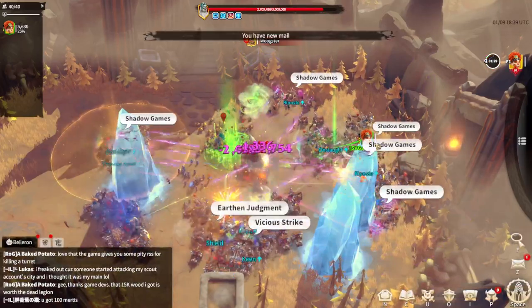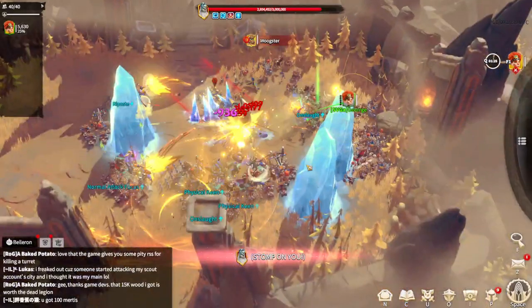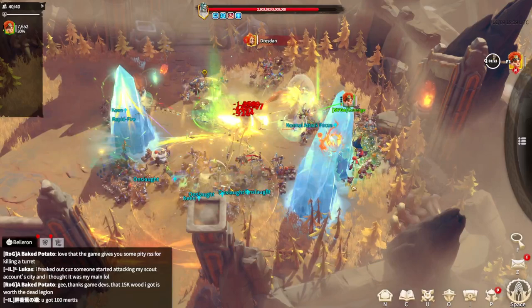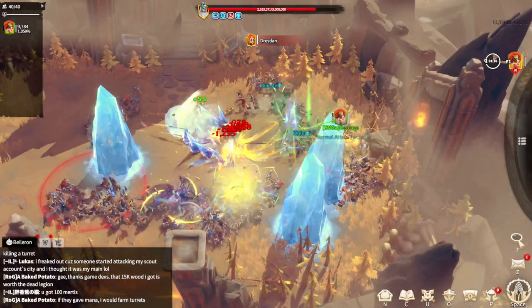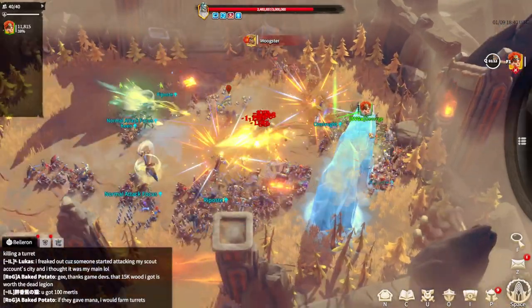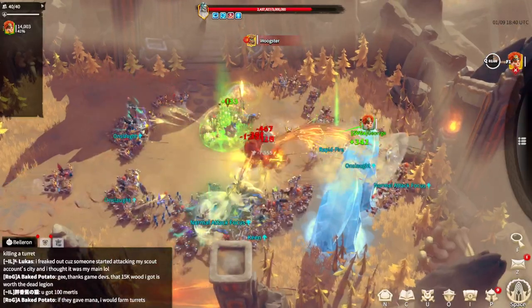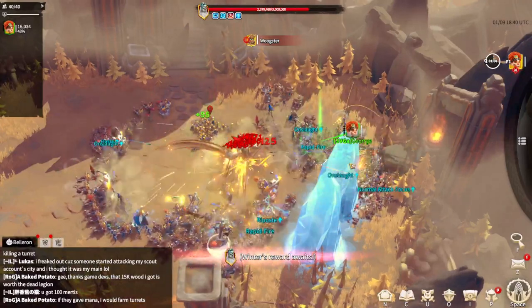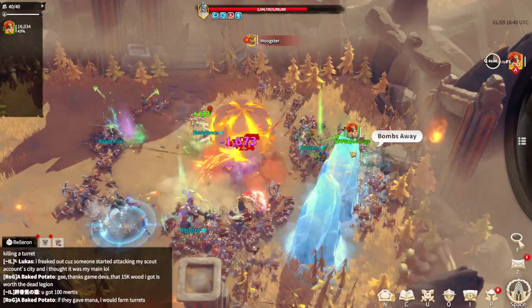Right now it's all about dealing as much DPS as possible, so that's what we are doing. After that it's all about marks — if you are marked it's better for you to hide with the ice. We are doing amazing and have great positioning. This is actually our second try; the first try something went wrong and almost everybody died at the start of the fight.